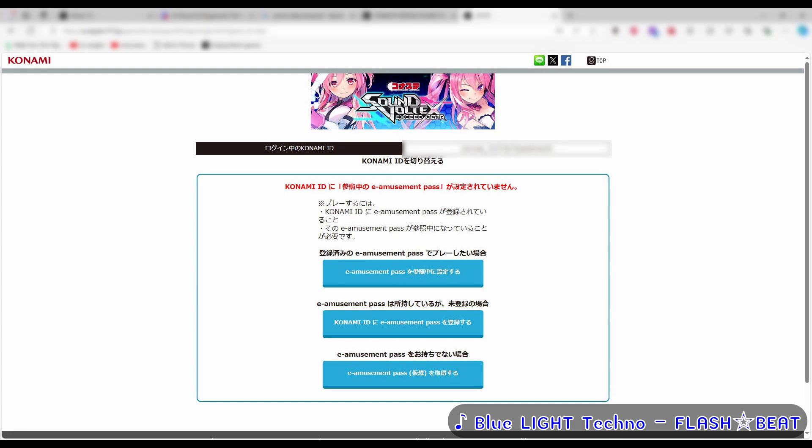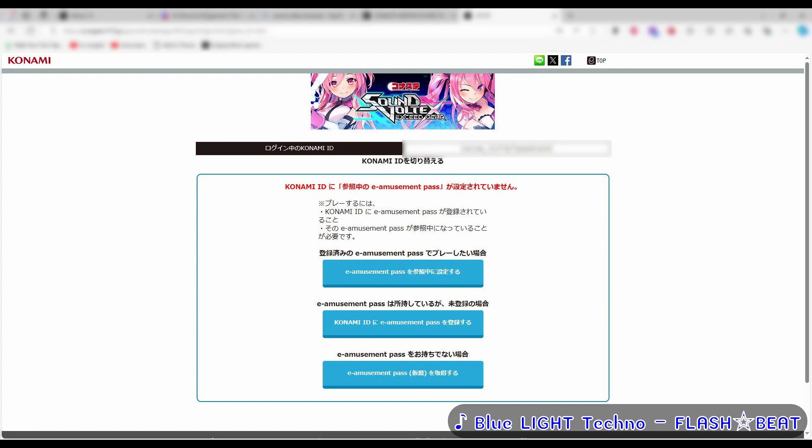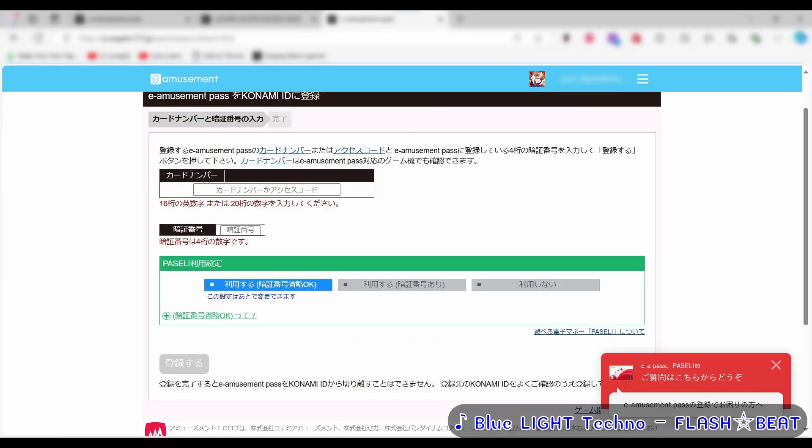During account setup, you'll see a screen that looks like this. The buttons are for: those who have an EAMU card already linked to their account, those who have a card but haven't linked it yet, and those who don't have a card and need to make a virtual one. The first button means you require no further setup for now. For the second, you'll see a page where you put your card's ID and PIN to link it. You can only link an EAMU card to one account and you can't unlink it, so be sure you're committed when you do this.